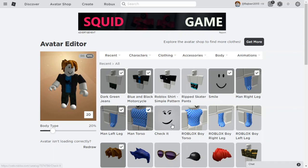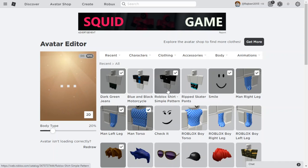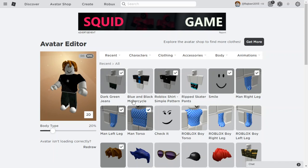First of all, you would want the Roblox shirt Simple Pattern. All of these shirts, pants, body accessories, and faces — everything will be in a link in the description below. This is how the shirt looks.